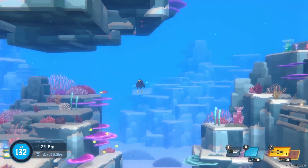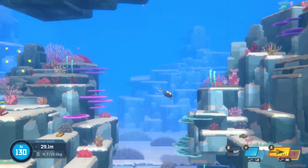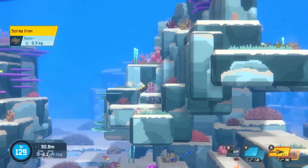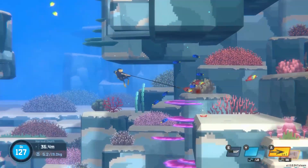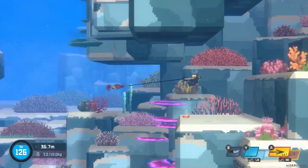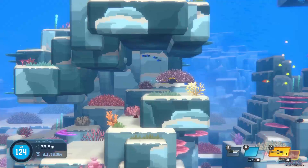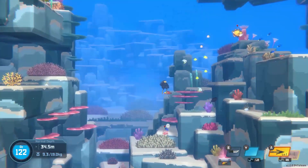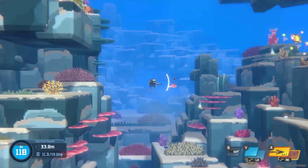You can't escape from me, buddy — you'll tire out eventually. Gotcha. We'll just swim around and try to grab some items while we're at it. Mediterranean parrotfish. There is a ton of different types of fish here, which I really enjoy — there's a lot of variety in this game. You gotta think a little tactfully. Let's go ahead and grab that fish. Oh, we just got hit. Let's take him out.